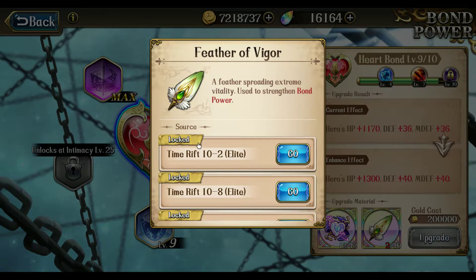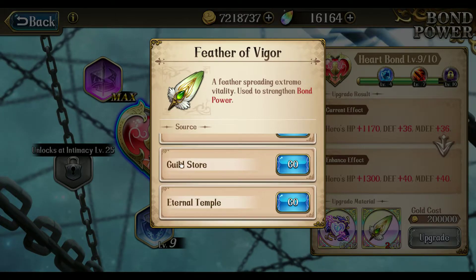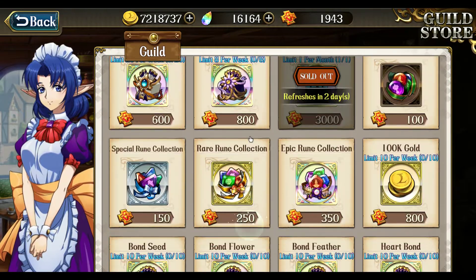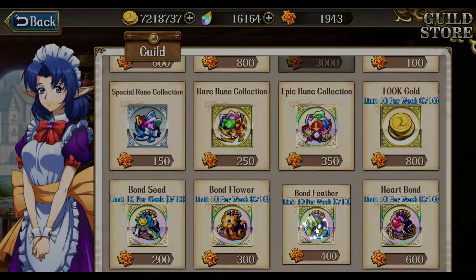I have not progressed my time with him as much unfortunately, but I should hopefully have enough from the Guild Store. Let's look at the Guild Store. I need this Bond Feather — I need two of them. Yes, I do have enough.